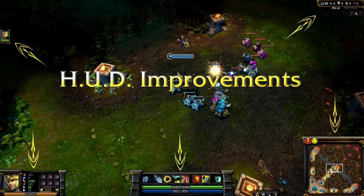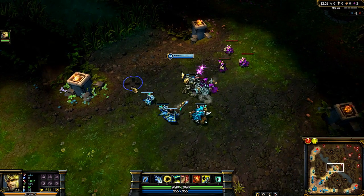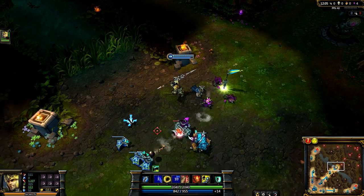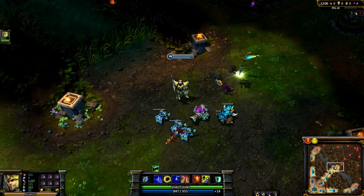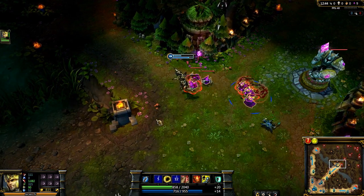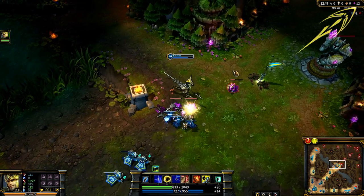We've rebuilt our Heads Up Display, or HUD, from the ground up. All of our players will see a frame rate improvement on all maps, no matter what settings you're playing on. We've also got some small visual improvements too. You'll see new icons, more readable text, and some better looking art. We're also including minion kills in the top right corner by your kills, deaths, and assists.